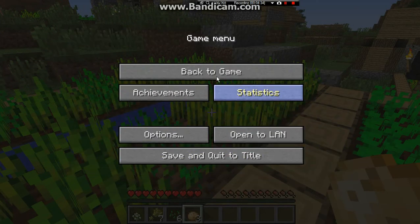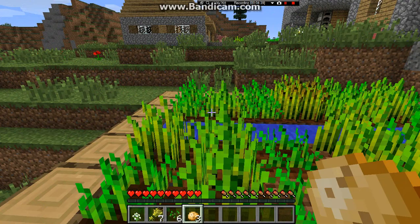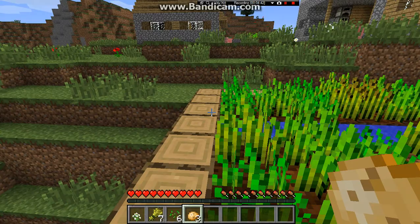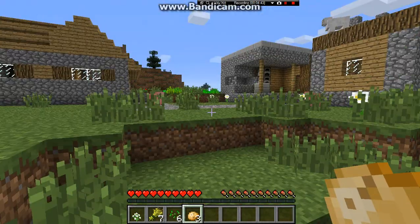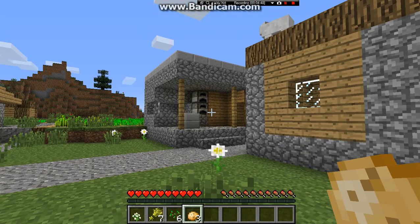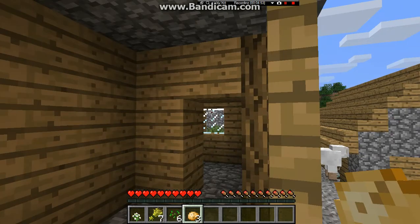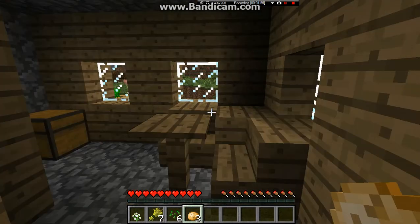Let's see - I'll play on easy. Hey look, blacksmiths! They normally have something in here. You don't need to double-tap W anymore, now you can just hold.